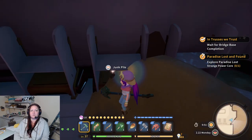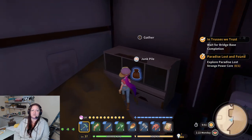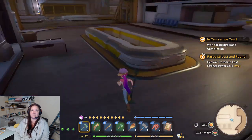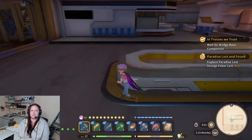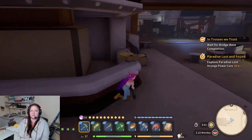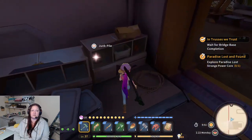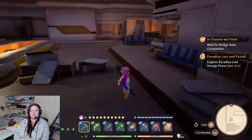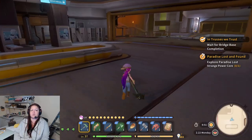Junk pile, more junk. Ruined paper — yeah, you can actually use your drying rack to remake the paper. I haven't tried it yet, I don't think I have the recipe yet for it, but I figured why not try eventually. Because you will be needing paper — quite a bit of paper, actually — for other quests.